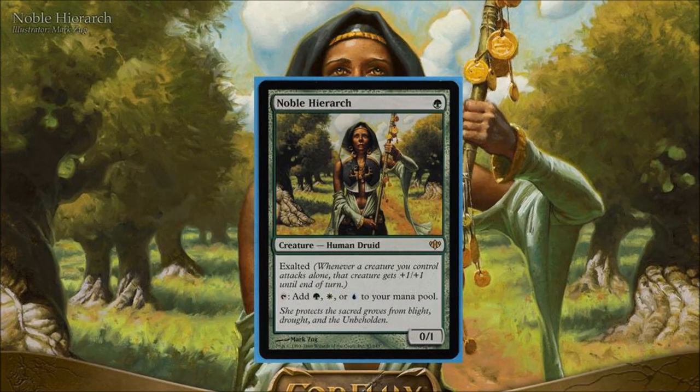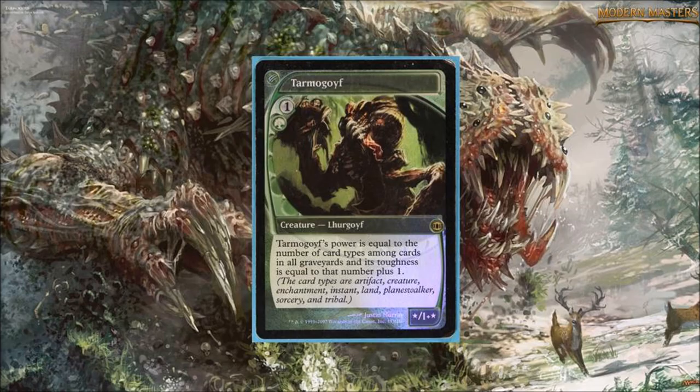Number two: Noble Hierarch. Noble Hierarch is not really a mystery here. Before it was reprinted it was $70 to $80. It is the mana dork of choice — not just for infect decks but for any deck. The exalted mechanic is definitely a huge bonus, making it essentially a Birds of Paradise with upside.